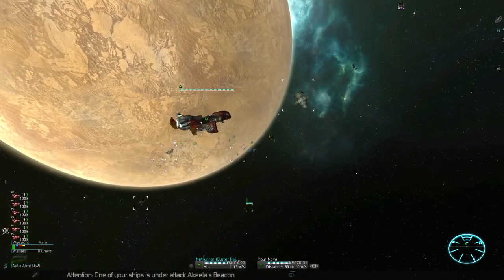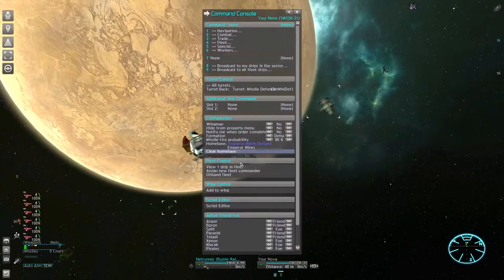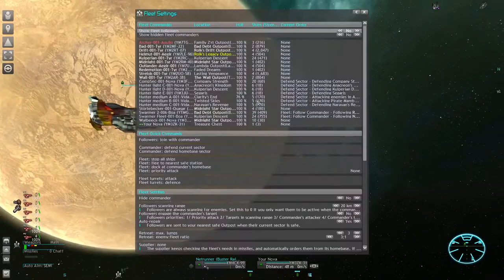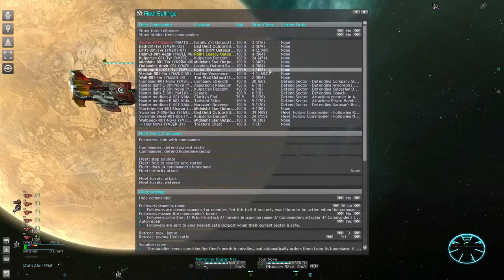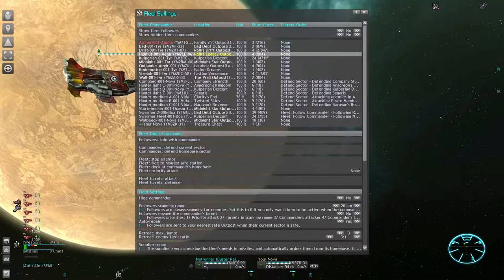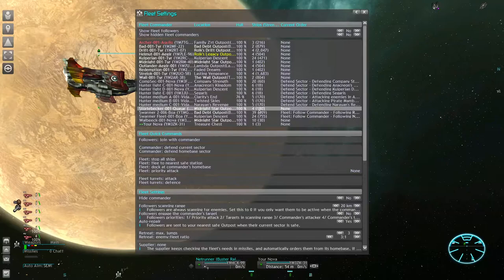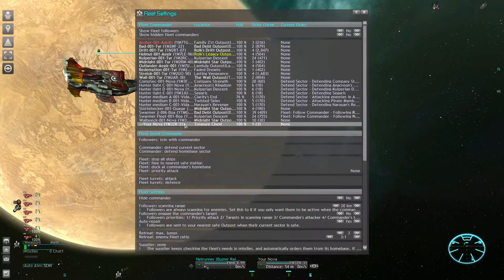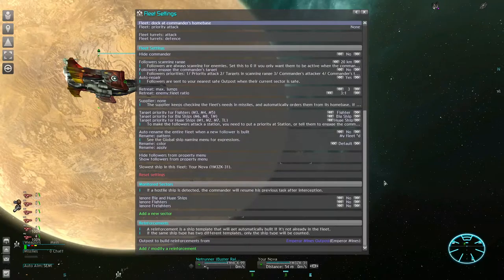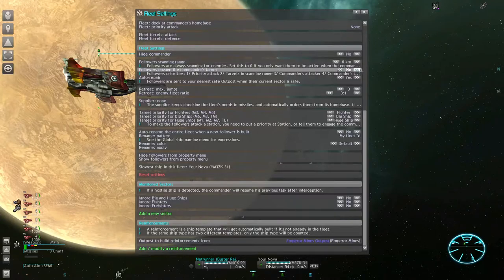We are starting with a simple fighter by promoting him to become fleet commander. The composition of this type of fleet is very important. Let me draw your attention to the bracketed numbers in the fleet settings — this is your battle value, a rough estimation of your overall combat power. The first special ingredient for this light response fleet is the scanning range — because we are not using one. We set it to zero and instead activate the option 'Followers attack the commander's target.'